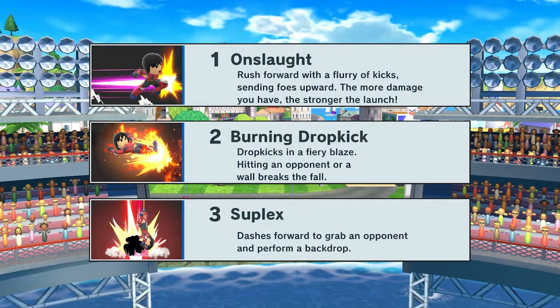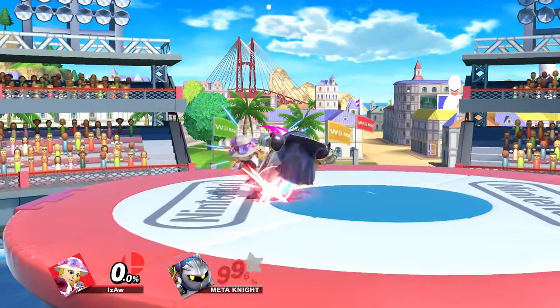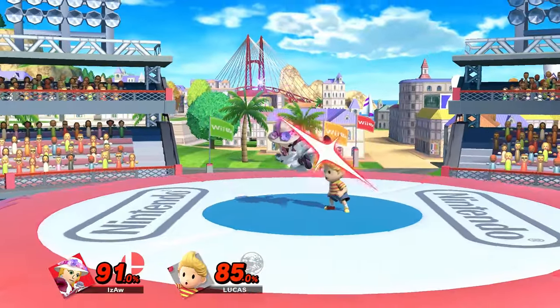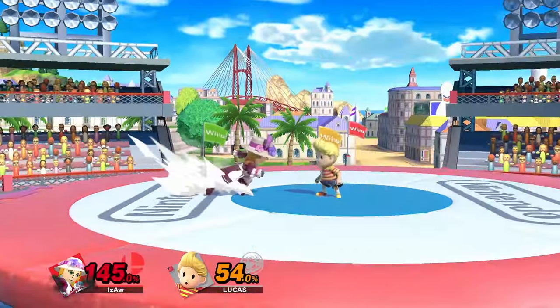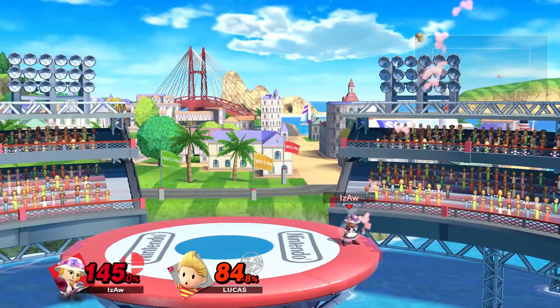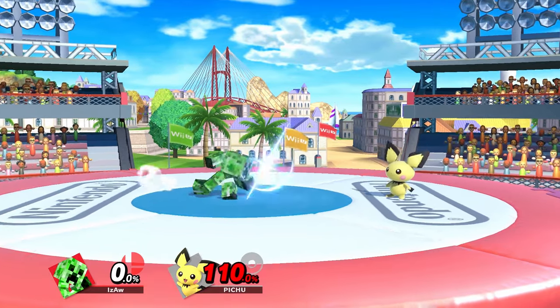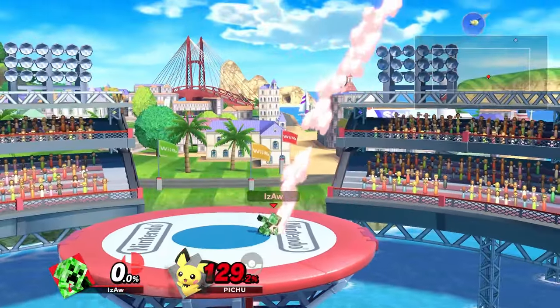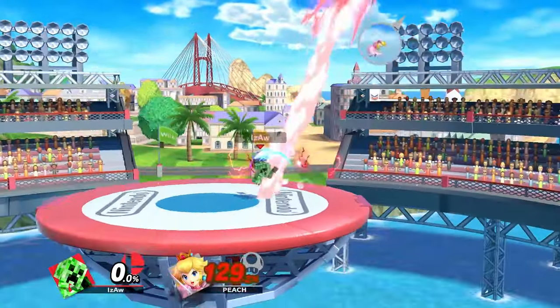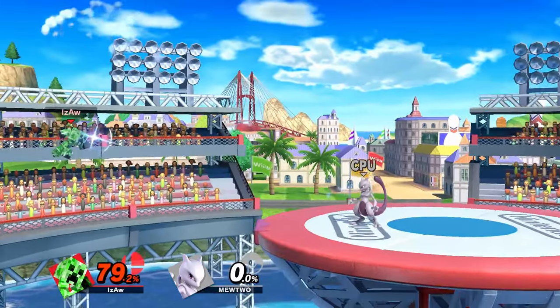For Side Special, there is Onslaught, Burning Dropkick, and Suplex. Onslaught is for whiff punishing and tech chasing. It has no combo potential and is purely for killing, as this move gets a much bigger boost from rage than usual. It has a bit of a charge-up system and you'll see a pink flash whenever it's at its strongest, as well as it ignores the opponent's weight and will instead kill you earlier the floatier you are. It will be very punishable on shield, however, and using it offstage might kill you early.